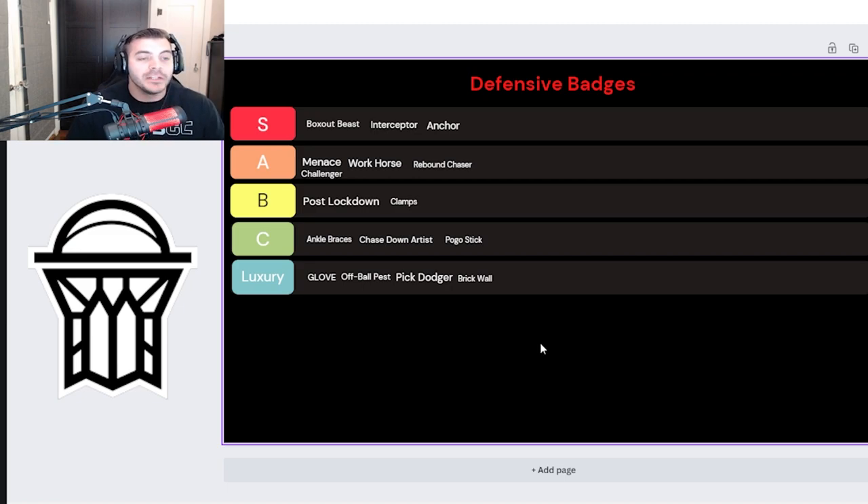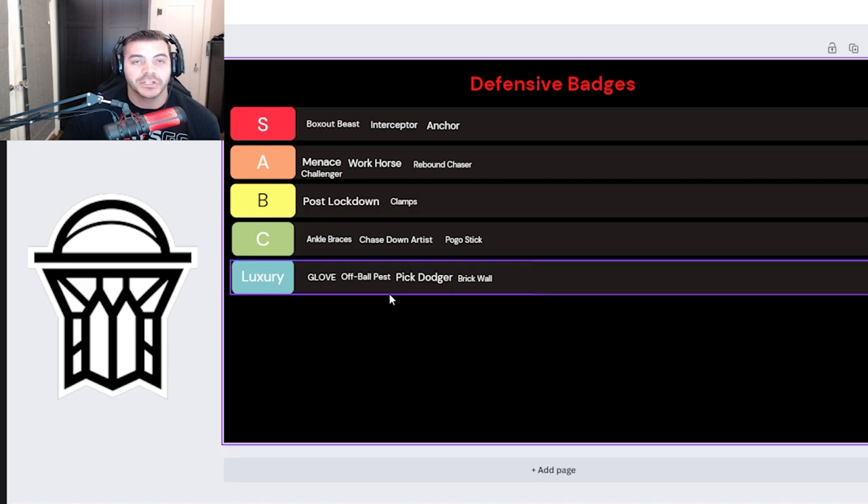We're going to be doing other badges and other tier systems later on. We'll get Streets — our lockdown for Nets GC — in here to talk about badges from the lockdown side. I hope this helped you out as a power forward or big man in NBA 2K23 to know what badges to really prioritize as a competitive power forward or center. Thank you guys for tuning in — make sure you follow all our social medias, subscribe on YouTube, follow on Twitter, Twitch, Instagram, and TikTok. Appreciate it, guys — have a good one.